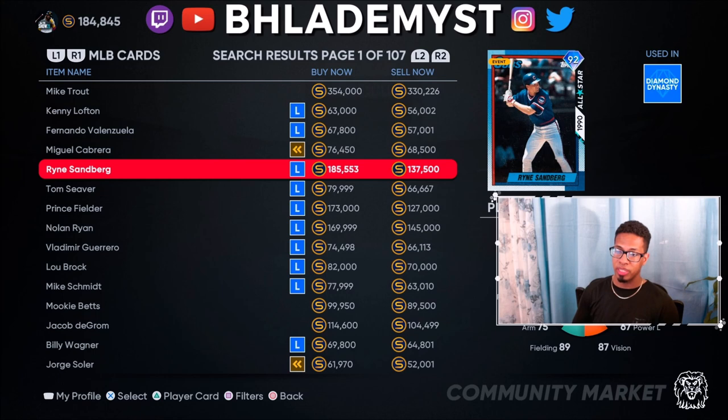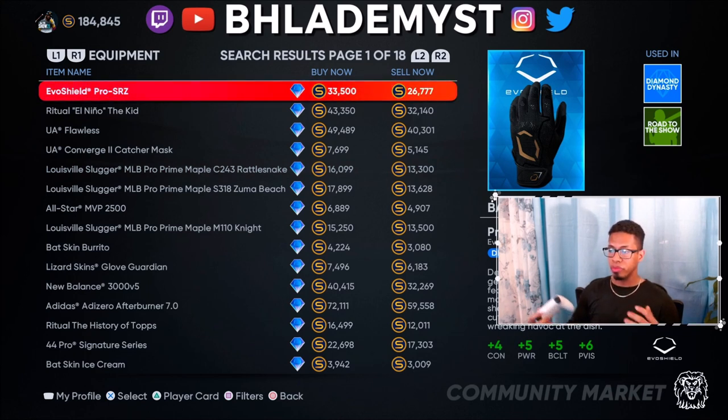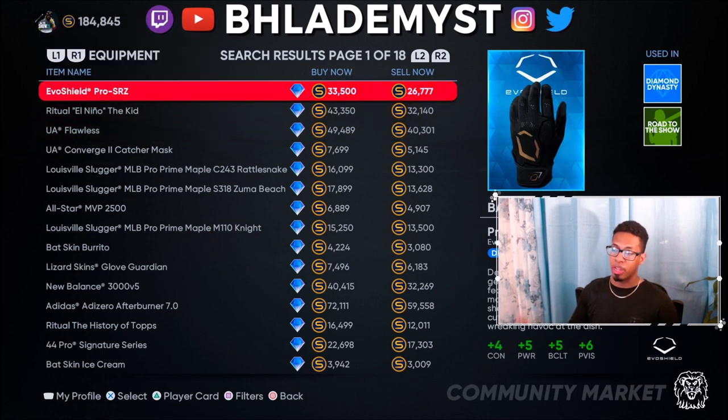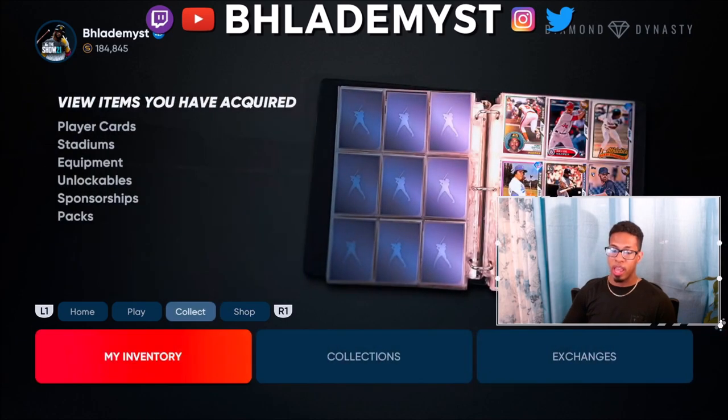This works not only for diamond players — it works for golds, silvers, bronzes, and even equipment from silver to gold to diamond. You just need to find differences where after the 10% cut you're still making a large profit. Then you scale up: start with common players, make 5k, advance to bronze, then silver. The higher the rarity, usually the bigger the price disparity — that's the rule of thumb.